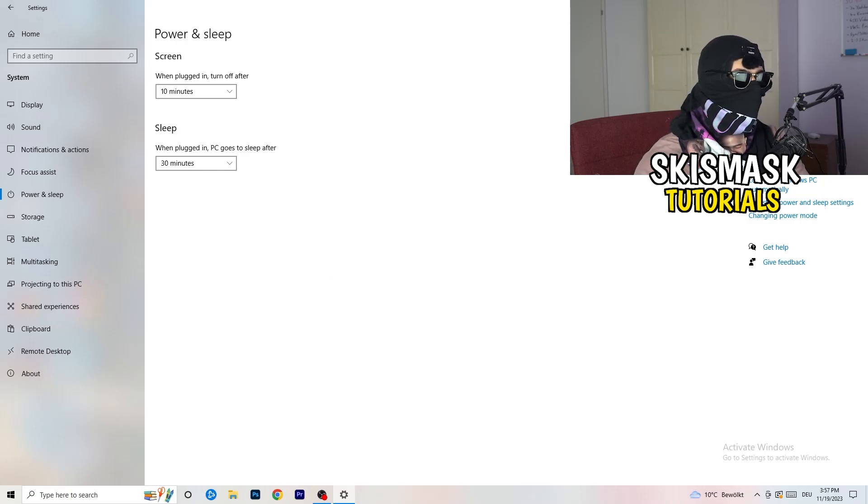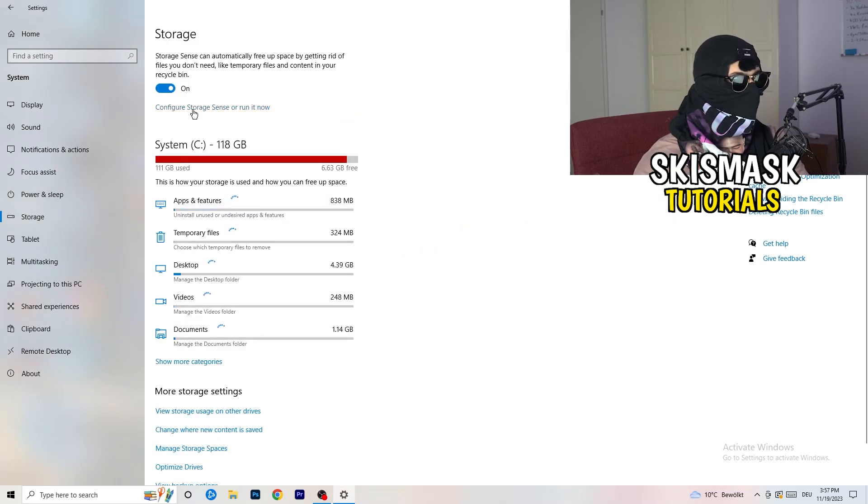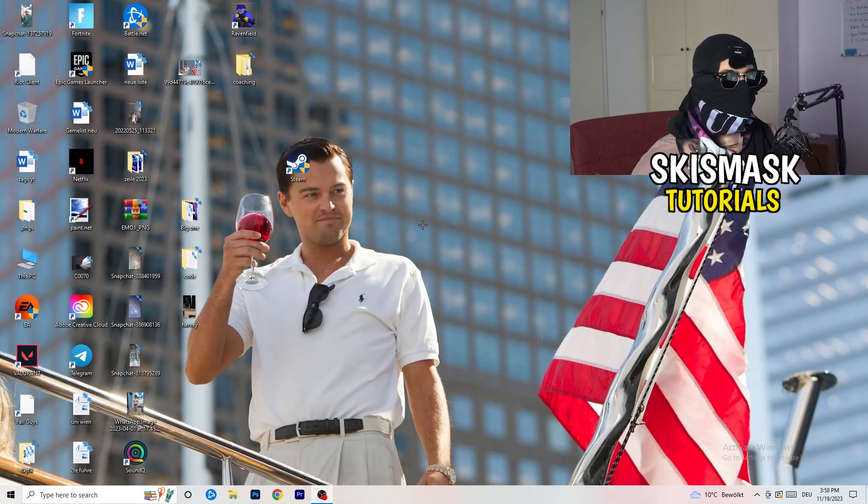Go to Power & Sleep, then click Additional Power Settings on the right. Select a power plan — Balanced works best for me, but High Performance or another plan may work better for your PC, so check for yourself. Then go to Storage, click Configure Storage Sense, and run it now. Set it to clean up temporary files regularly — this frees up storage and improves general performance.